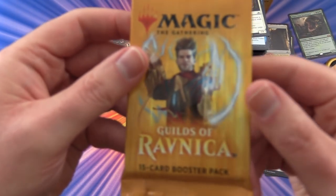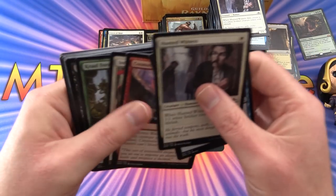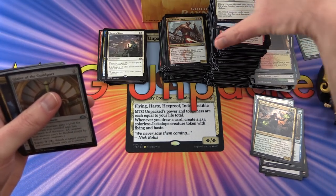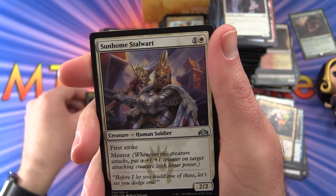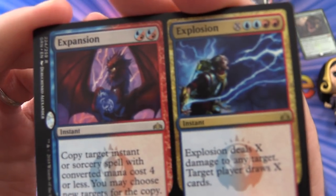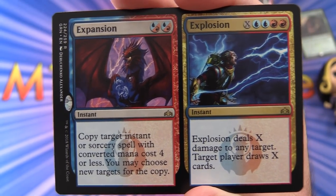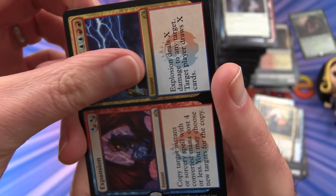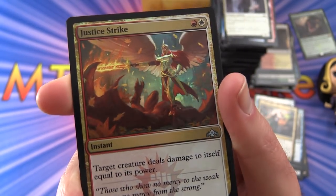Last pack — all the hopes and dreams are on Ral. We need one more mythic! There's a huge tower of commons about to spill over. Uncommons: Glaive of the Guildpact, House Guildmage, Sunhome Stalwart. Rare is Expansion // Explosion. Expansion: instant for 2, copy target instant or sorcery spell with converted mana cost 4 or less. Explosion: X plus 4 extra mana, deals X damage to any target and target player draws X cards. And a foil Justice Strike — instant for 2, target creature deals damage to itself equal to its power. A Boros Guildgate and a Bird Illusion.